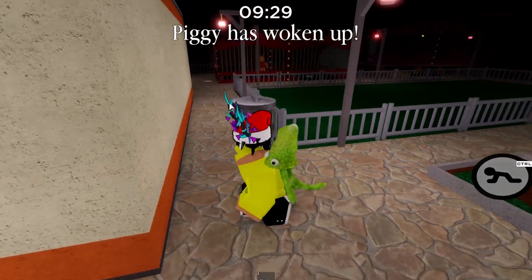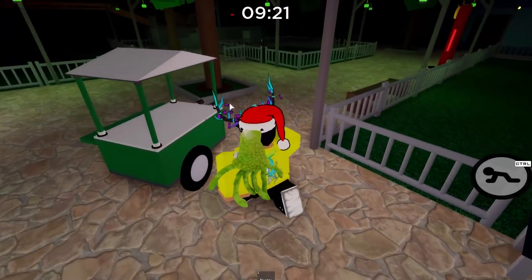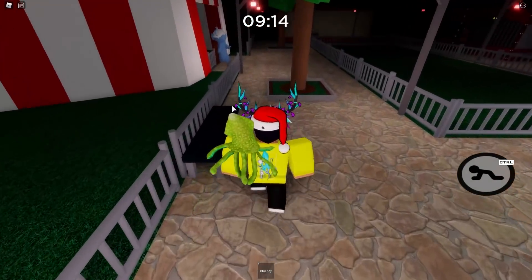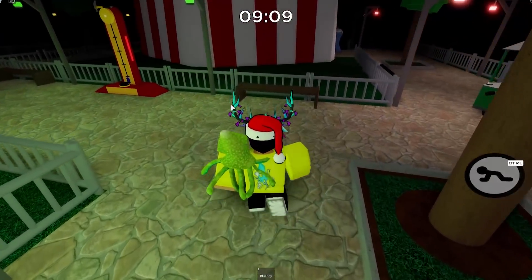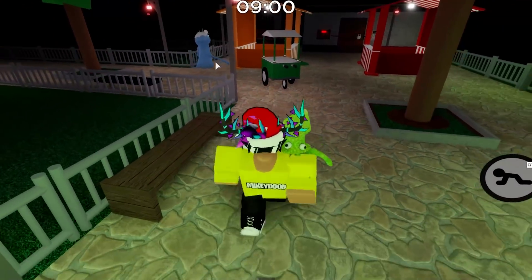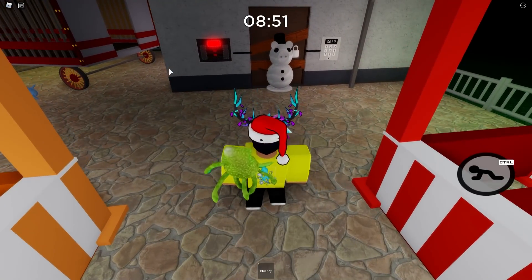Now let's jump into some Piggy lobbies with this brand new trap to see how some pros react. We're inside of Chapter 8 and this time I've actually jumped into a VIP lobby with Mystic to see how it looks from the other side of this snowman trap. Let me know down in the comments what you guys think of this brand new trap — if you guys think it's too weak or if you guys think it's overpowered. In my opinion, I think it's a little bit too weak. Even though it's a pretty cool idea of having a snowman hit you with a snowball and slow you down, he does take a long time to reload.